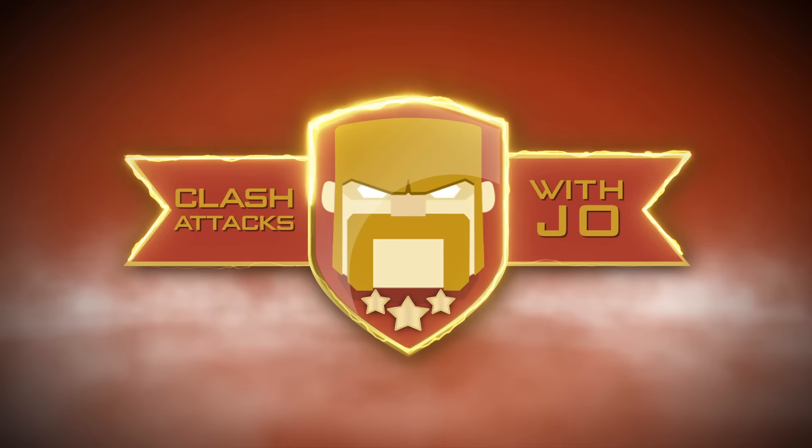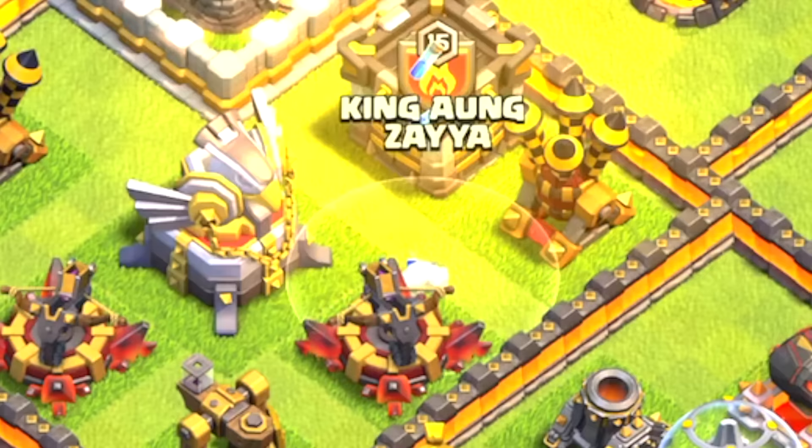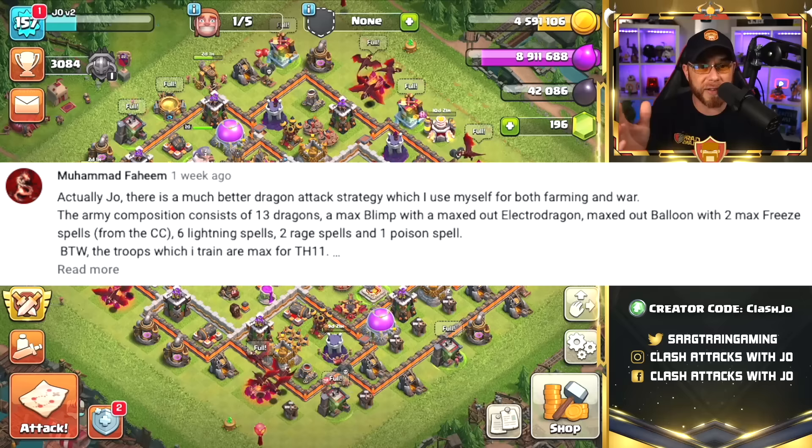What's going on, my friends? My name is Joe, and welcome back for episode 44 of the Town Hall 11 Free-to-Play series. Today, we are operating off of the Joe version 2 account because we are going to use dragons and lightning spells again. But this time around, it's a different variant of the army, thanks to an amazing commenter who shared this army.